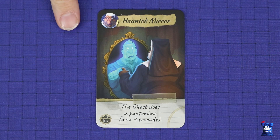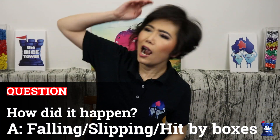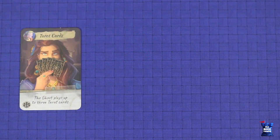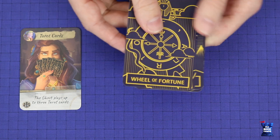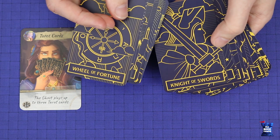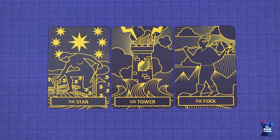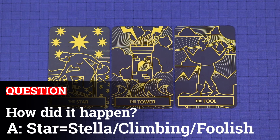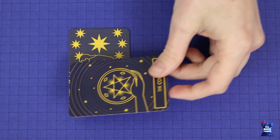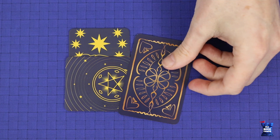To answer via the haunted mirror, the ghost does a brief pantomime lasting up to three seconds, again remaining silent. To answer using the tarot cards, the ghost takes a deck of seventeen simplified tarot cards and may lay three of them on the table in any configuration to show the answer. This could include trying to tell the story with a sequence of cards, or using other cards to obscure certain details from one card that shows something you need.